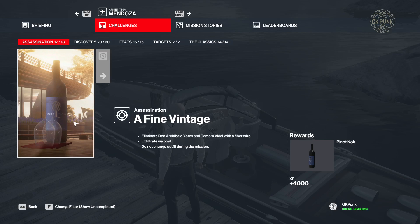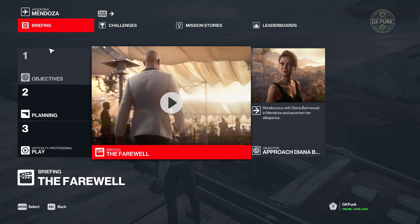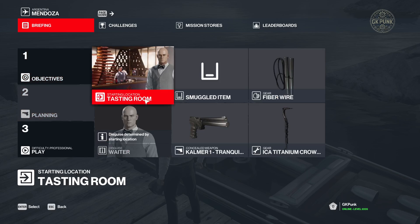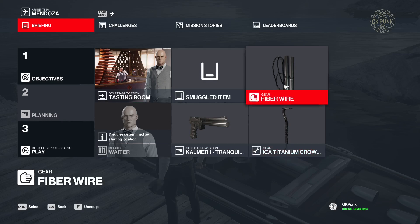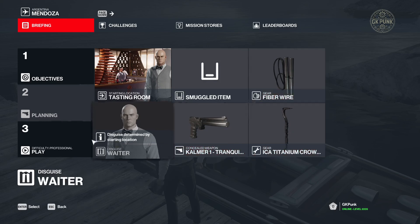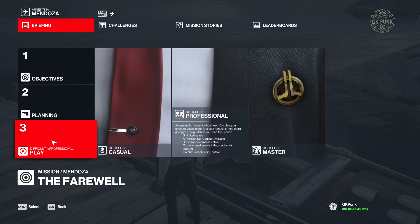The other challenge I was talking about was Ambrose Island — you just have to drown Akka and then you unlock that. I'm not gonna make a video about that. To make things easy, I'm just gonna start here in the tasting room disguised as the waiter — I think this is one of the earliest unlocks — and fiber wire is obviously a required item, and this will be the distraction.